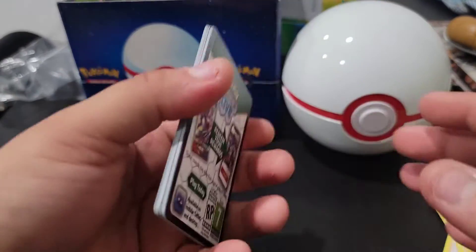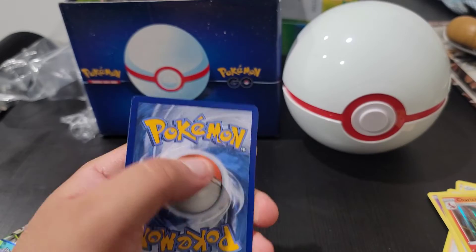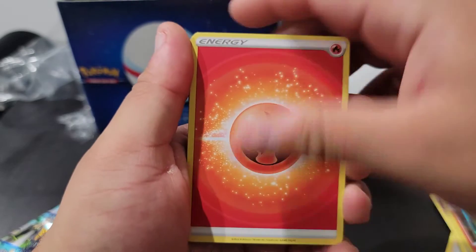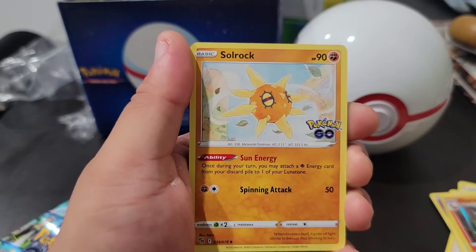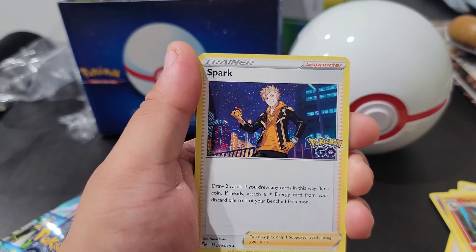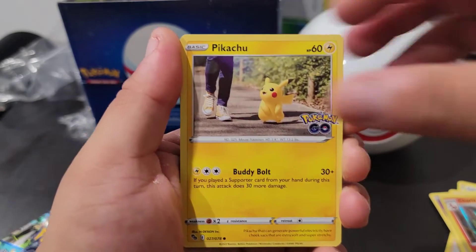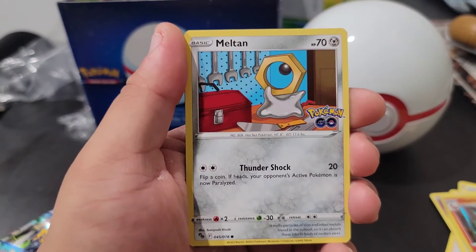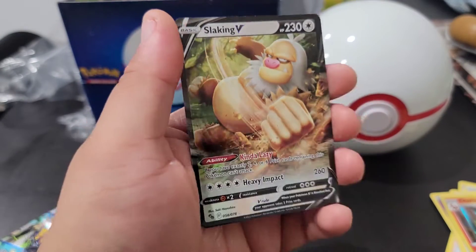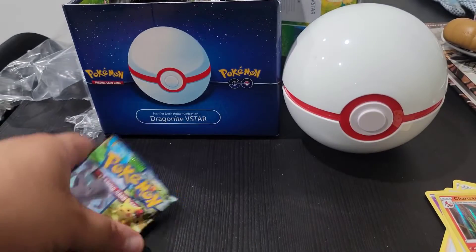The thing about Pokemon GO packs — the subset — you're guaranteed some good pulls. Pack eight: Fire, Egg Incubator, Spark — it's like two o'clock in the morning right now so I'm a little tired. Rattata, Wingull, Pichu, Squirtle, Miltank, reverse holo, a Geodude, and we have a Slaking — giving you the fist!